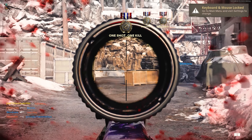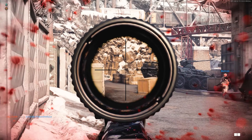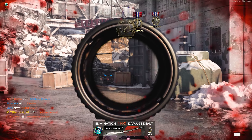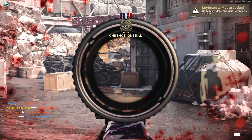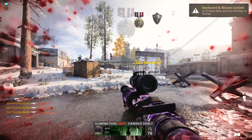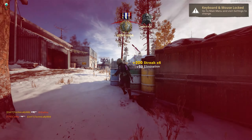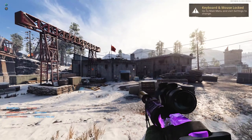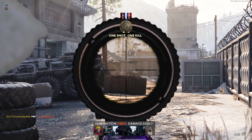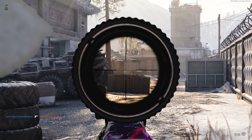You'll see in my gameplay on Raid that I kill tons of enemies while they are behind cover. For the Flora category — killing enemies affected by your scorestreaks, equipment, and field upgrades — run the UAV and the HAARP, as well as the portable mic. As long as an enemy is showing up on your minimap because of one of these three things, once you kill them that kill counts towards Flora. Flash grenades and stun grenades also count — if the enemy is affected by those, the kill counts too. Keep in mind with stuns and flashes, you don't have much of a window to get that kill.